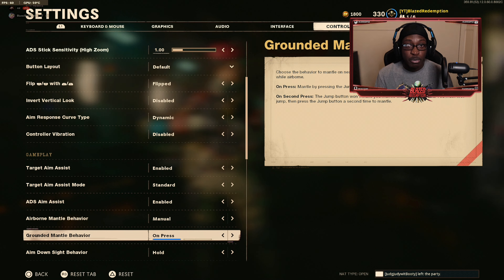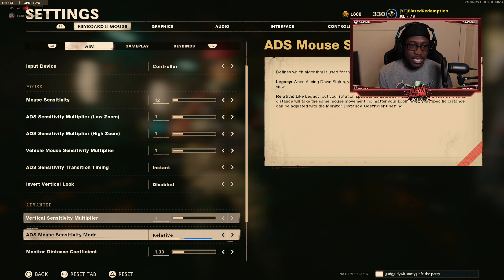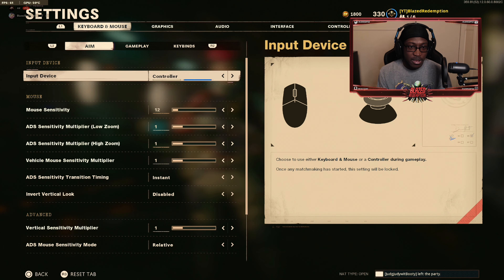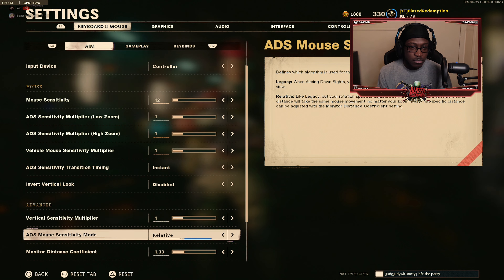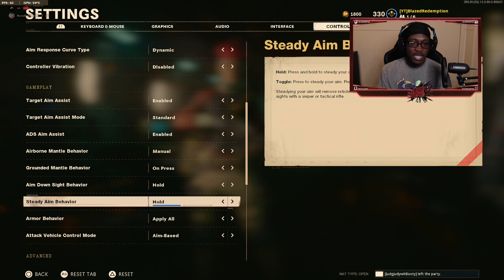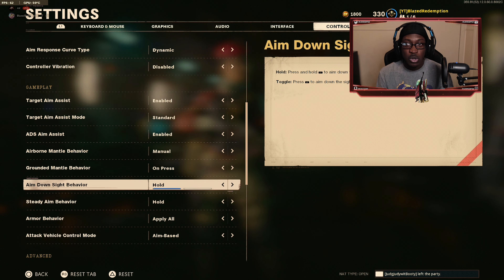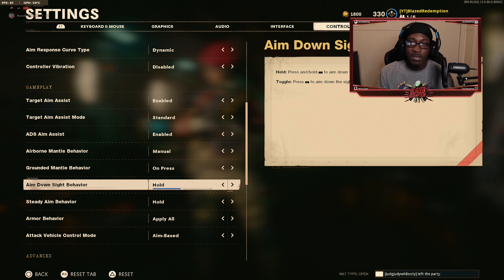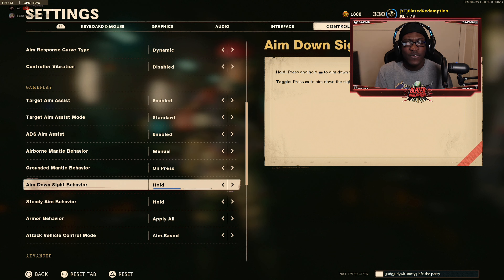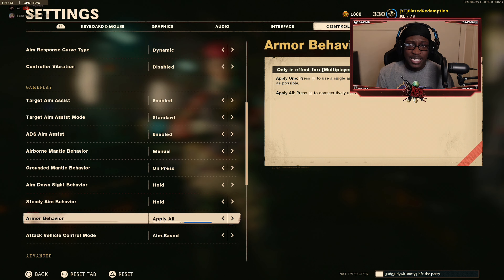Turn off auto mantle and put it on manual so you can actually take cover. That said, auto mantle can sometimes be useful when trying to escape an enemy since it instantly gets you over an obstacle. Grounded mantle behavior is also set to press — you have to press the jump button to mantle. Aim down sight behavior is set to hold, so I hold the button to stay aimed in. If it's set to toggle and someone spawns behind you, you have to press twice to aim back in, which can cost you.